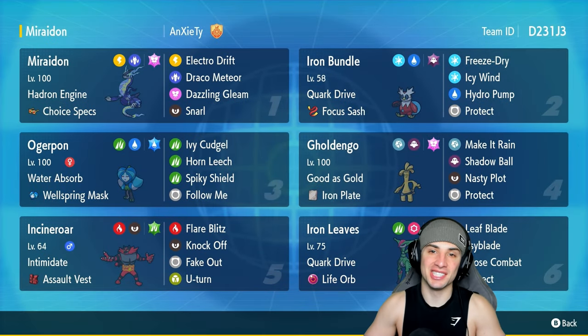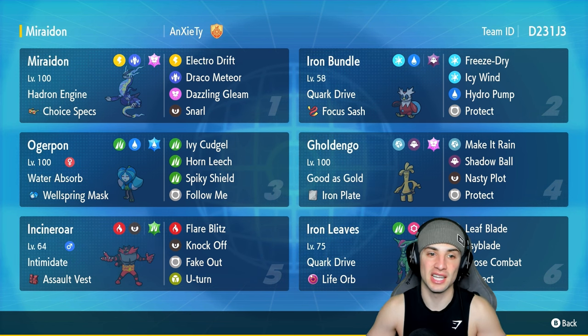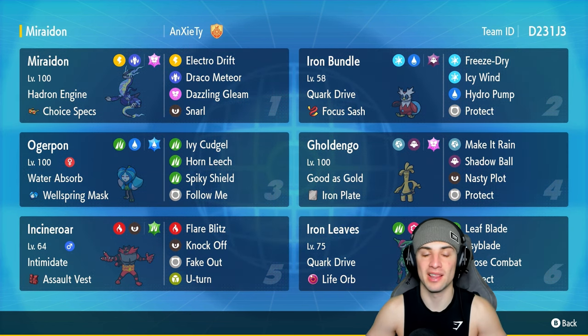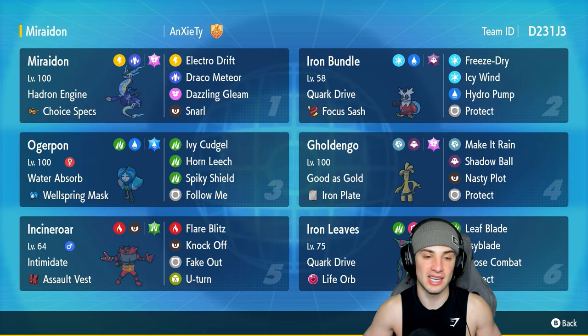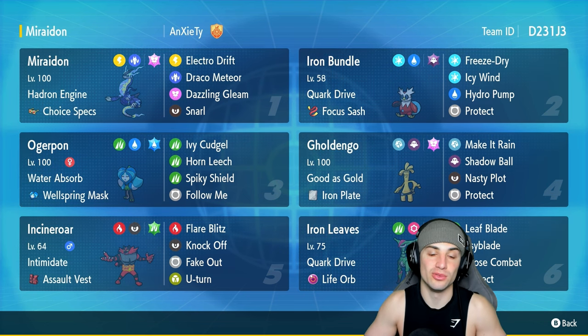What's going on YouTube, Jeans here. Welcome back to the channel. In today's video, super excited to bring you more Regulation G content, but this time using the Pokemon Violet box art legendary Miraidon. Miraidon is a super dope Pokemon with an amazing design — it's an Electric and Dragon type.